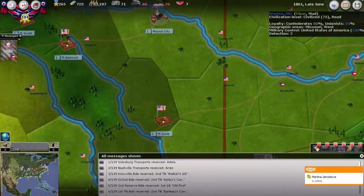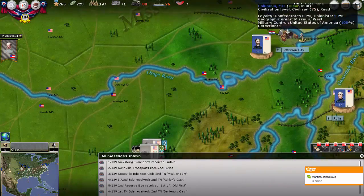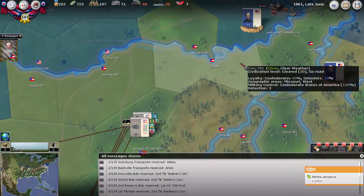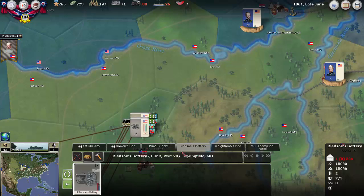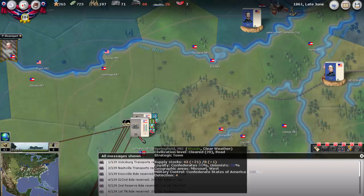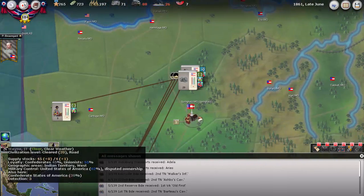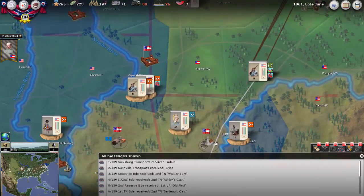It looks like there was some action out west. The Union is definitely interested in Missouri. I'm going to restructure all of these to see what's going on with our forces in Missouri, but I think we should be in a pretty decent situation.